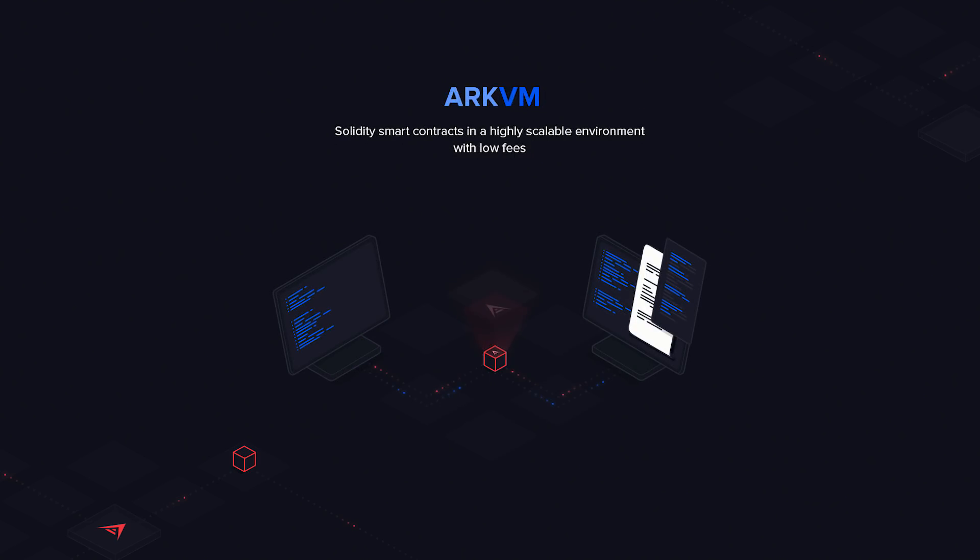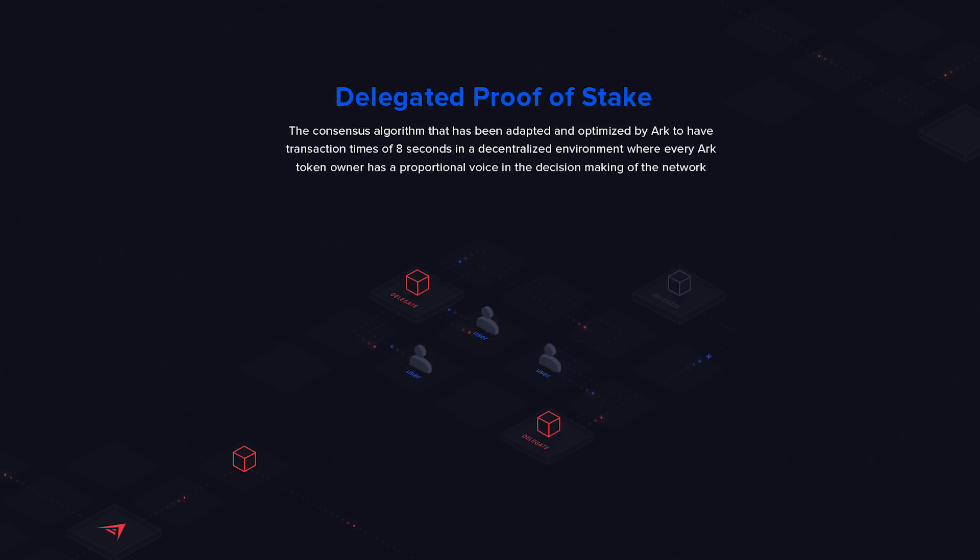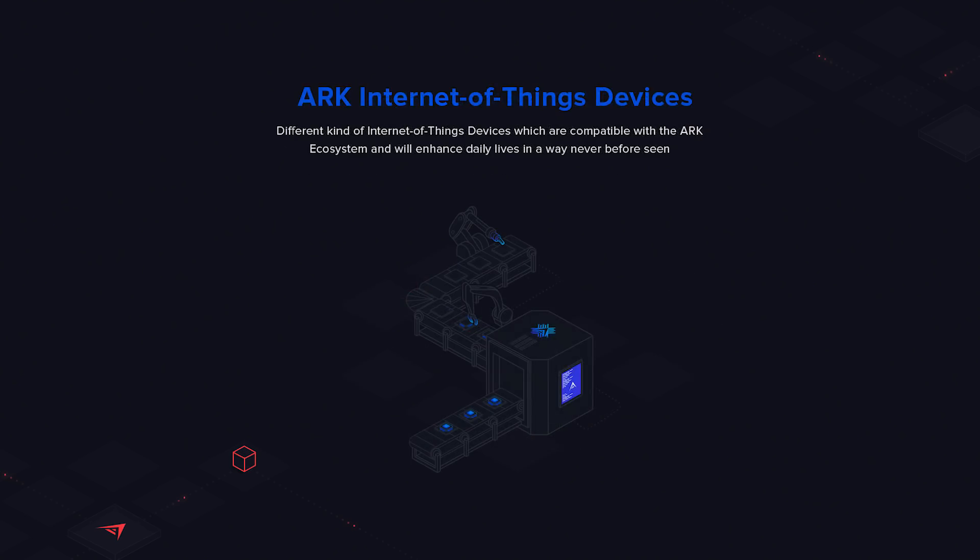ARK VM enables solidity smart contracts in a highly scalable environment with low fees. Delegated proof of stake is the consensus algorithm that's been adapted and optimized by ARK to have transaction times of 8 seconds in a decentralized environment where every ARK token owner has a proportional voice in the decision-making of the network. ARK Internet of Things devices are a different kind of IoT device which are compatible with the ARK ecosystem and will enhance daily lives in a way never before seen.